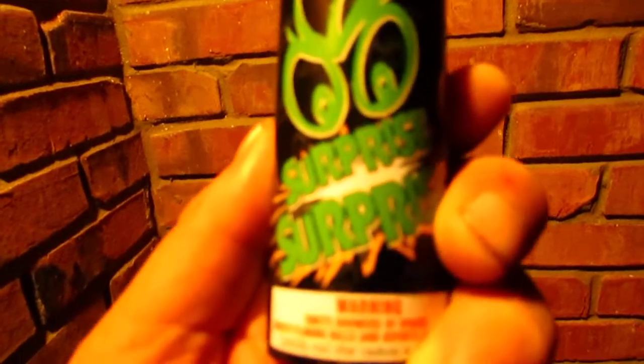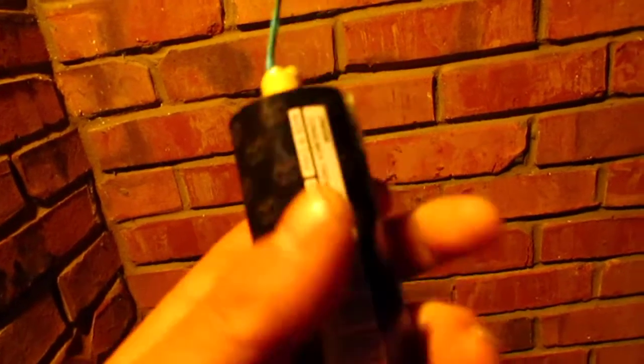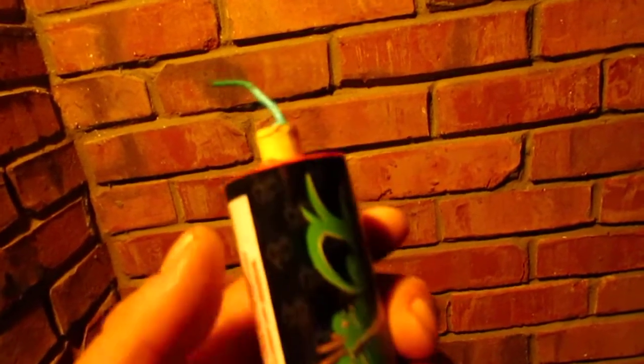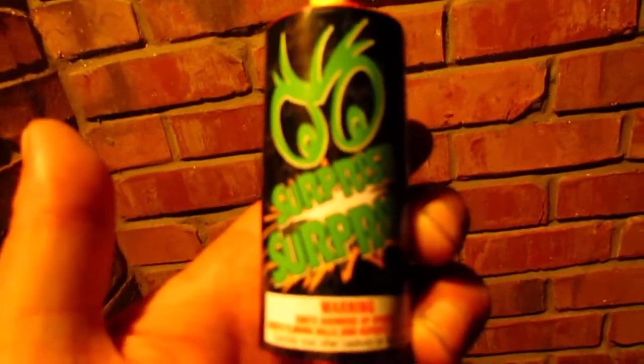The Surprise Surprise starts out like a flare, or maybe a small fountain — it's a mine shell. What a mine shell means is it puts everything out at once, like a big eruption of sparks and crackle. So let's go ahead and do the Surprise Surprise first and then we'll do the Raining Jewels.